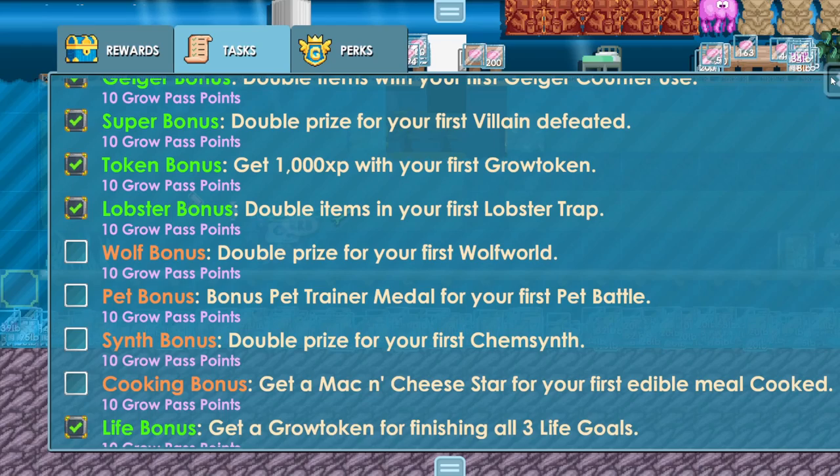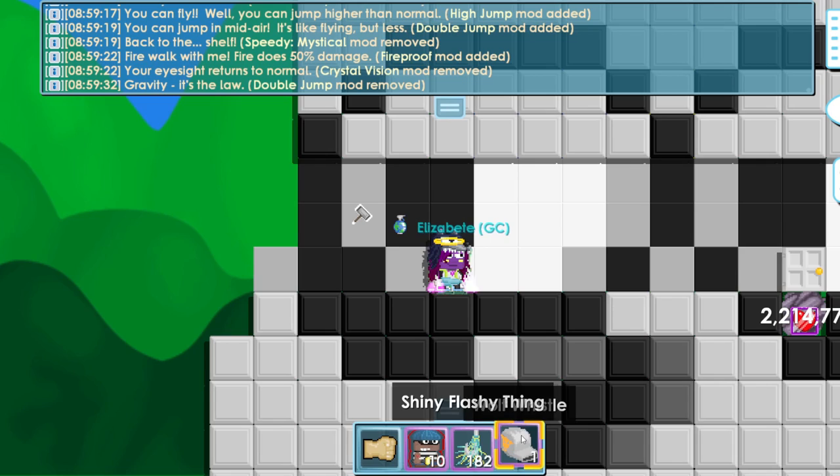Next is the wolf bonus — double prize for your first wolf world. For wolf world you have to buy wolf whistles every single day. You can get wolf whistles for 15 world locks from Waki, but resellers usually sell them for 16 or 17 world locks. I bought mine for 16 world locks. Let me do wolf world real quick and I'll be back.